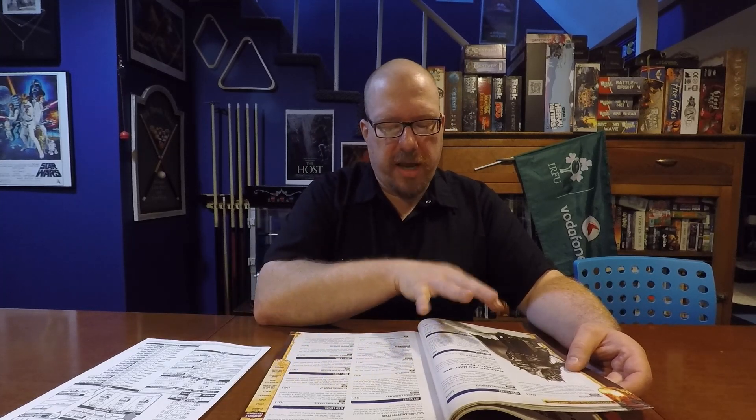At first level, a human gets a single first-level ancestry feat, and I'm going to start right off with one of the orc ancestry feats that I really think is a good idea for Guts. I gave Guts the ancestry feat of Orc Ferocity. Also by being a half-orc, he gets low-light vision — that's neither here nor there, it's just part of being a half-orc.